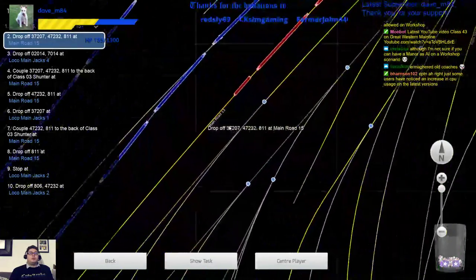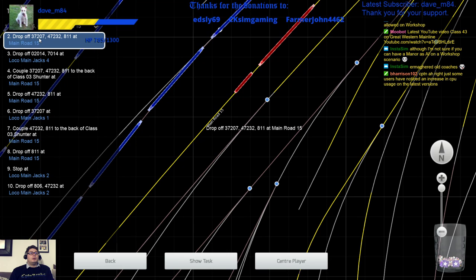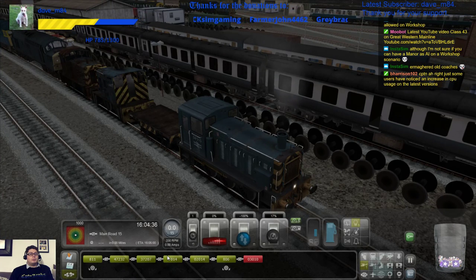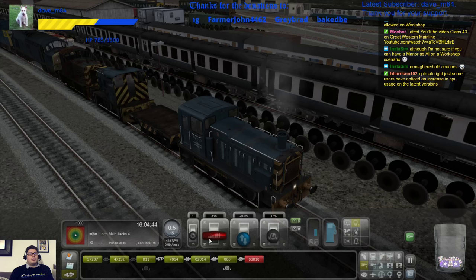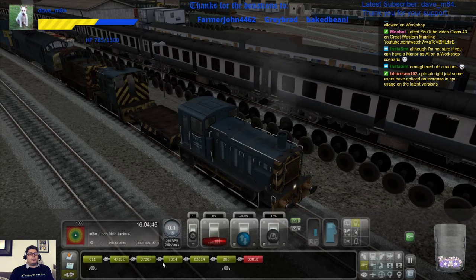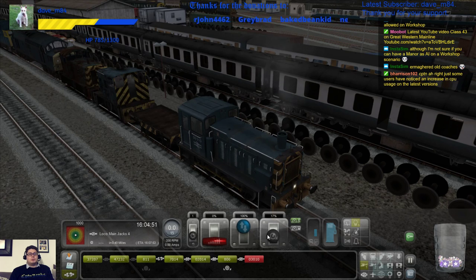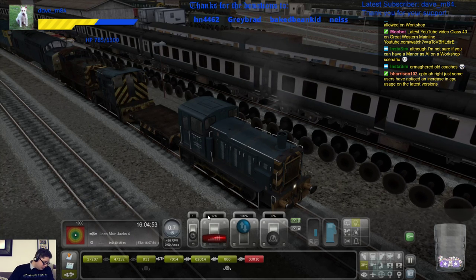We're dropping off two of them here. It's one, two, three, okay. So we're dropping off that, that and that — like so. And then we head forward, no that's backwards. I'm going to drop them off, let's go back into forwards, give a hoot and forward we go.